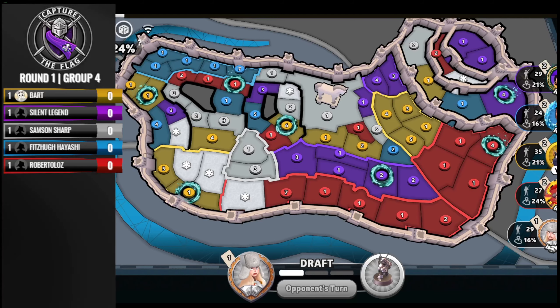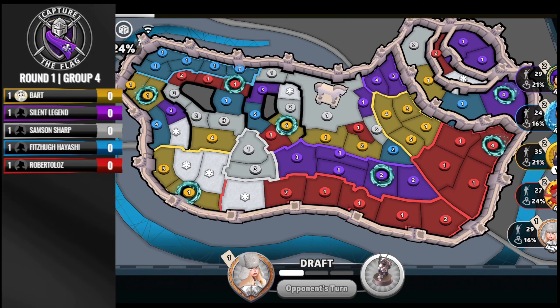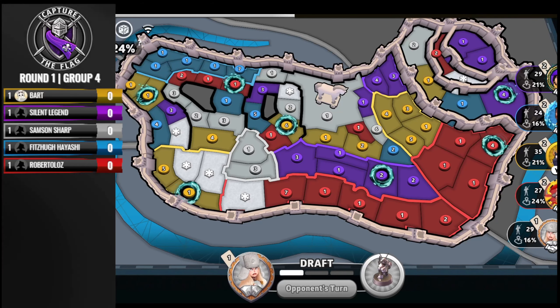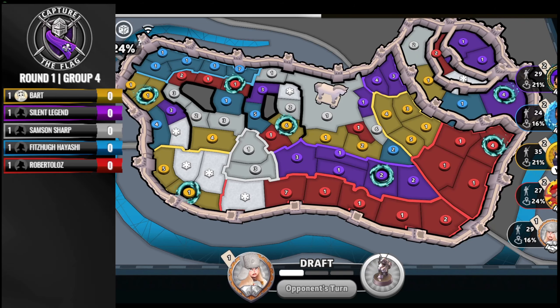Samson is only on a plus two — looking like he's in a bit of rough shape. It also looks like he's held the flag territory for at least one turn; he took it last turn and didn't guard it. Still has one troop on the flag territory. Unless I'm missing something, he only has to hold it for one more turn to win the game, but it doesn't look like he's in a very good spot for a second bonus.